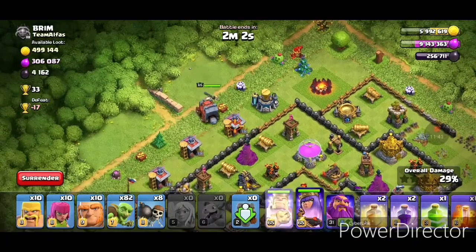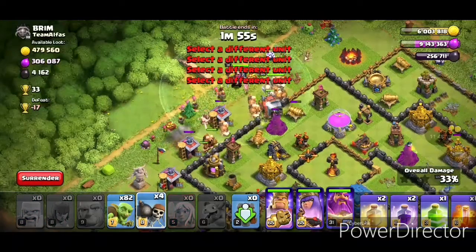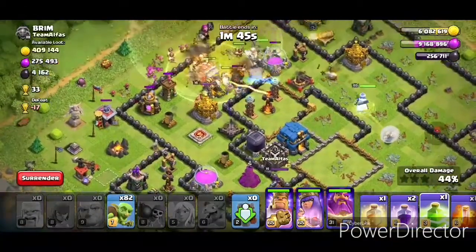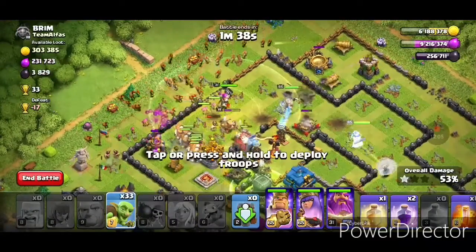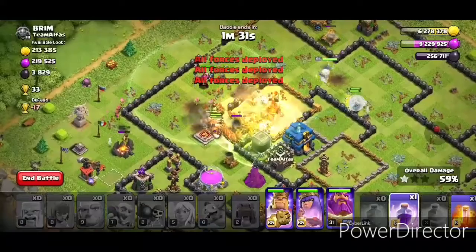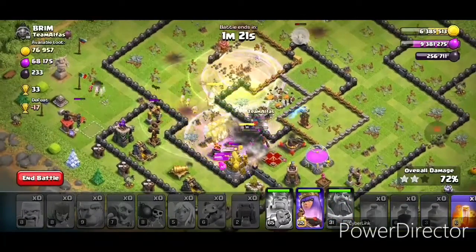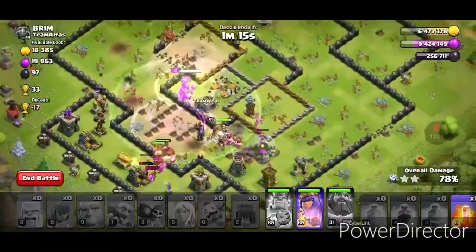I might do it now because if I wait she's gonna be hit by the single-target Inferno Tower. We're gonna spam everything in right here. Let's put those wall breakers in, jump spell also, and put all the goblins in. We're gonna heal and rage in the core, pop the King's ability. Our Queen is perfectly golden and we're gonna put another rage spell, pop the Warden's ability as well — he completely demolished this base.